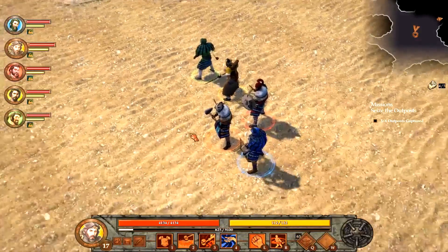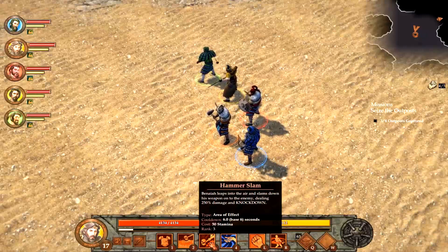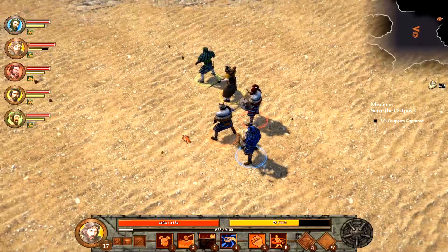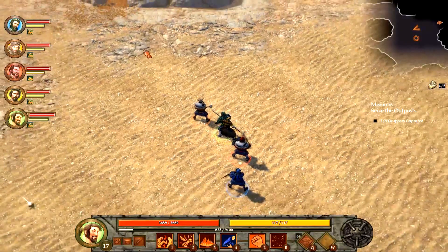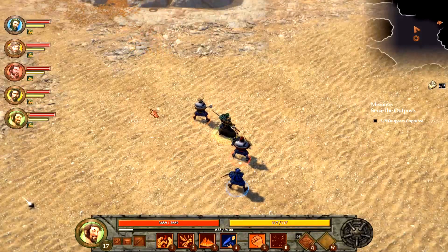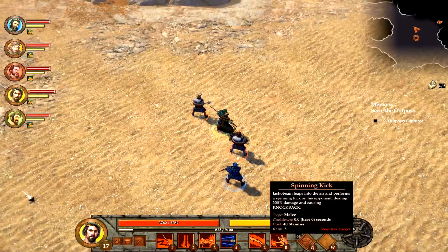I've done some upgrading as far as items and abilities. We've switched out Benaiah's charge ability for his Hammerslam ability. Shama has this firewall ability - let's see if we can get that to work. Firewall seems a little bit better than what it used to be, like a trap.